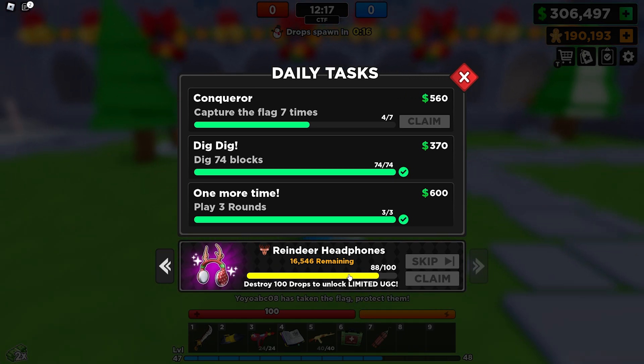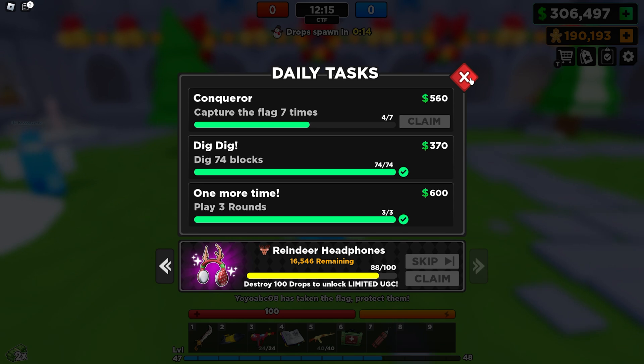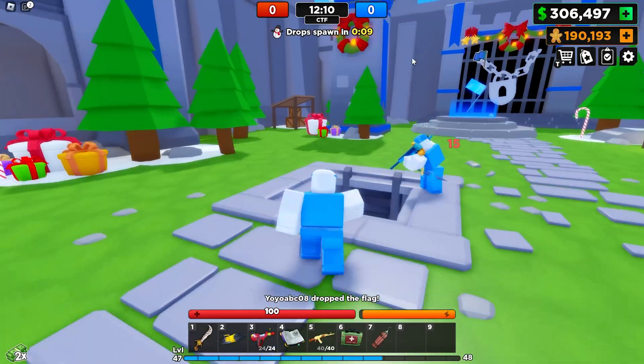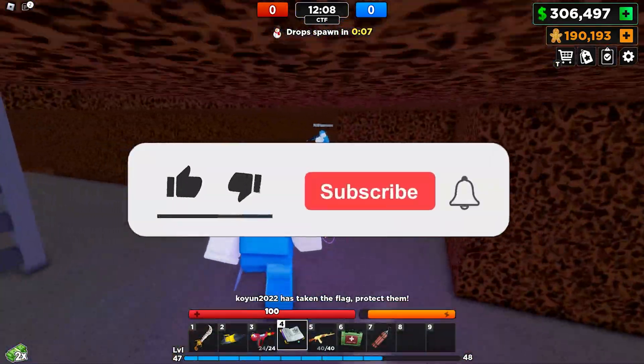All you need to do is destroy a hundred drops in the game. Let's go - as you can see I already destroyed 88, so I only need to destroy 12 more. Let's go, let's destroy these drops and get this free UGC!